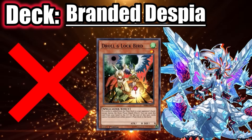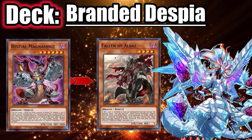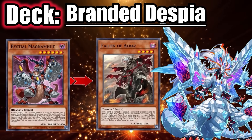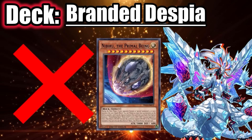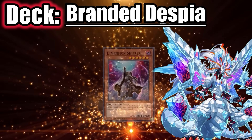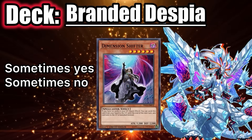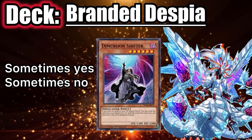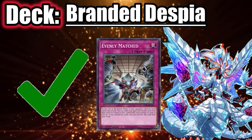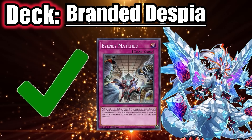Droll does not hurt Branded because their first summon is usually for Branded Fusion, or they can just grab Branded Fusion from grave. Bestial can be used on Fallen of Albaz after they activate Branded Fusion, completely disrupting their fusion plays — but only do this if they only have one Albaz in grave. Nibiru isn't very useful against Branded since you'll be sending their Albion to grave as well, which can set Banishment to revive Mirajade. Shifter also isn't very good but depends on the hand. Evenly Matched is extremely good against Branded — they have no negate for it and should only have one or two disruptions after you use it.